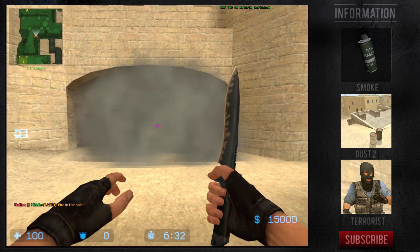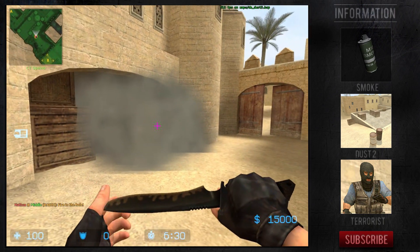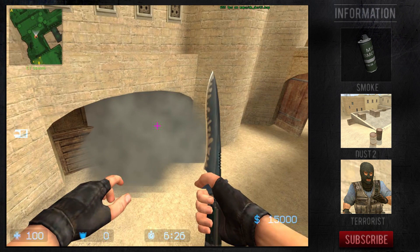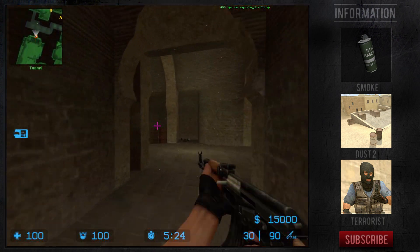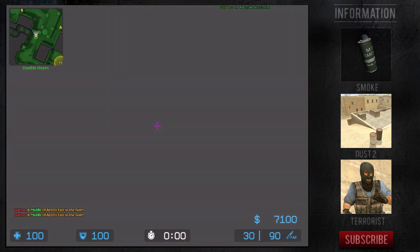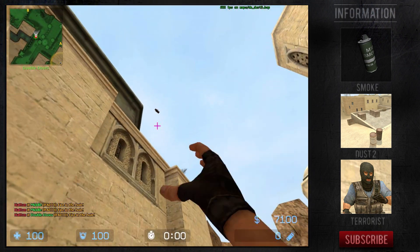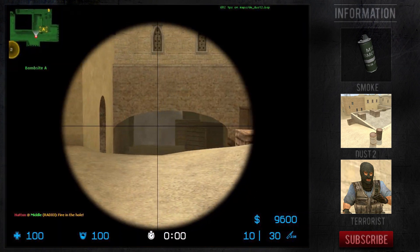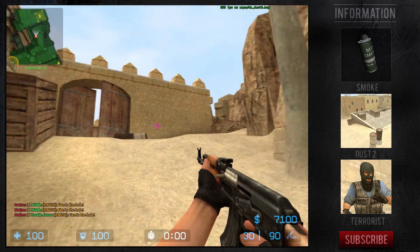The smoke lands outside CT spawn. This can make for a very effective B split or even a solid spot to kill rotators on an A plant. On a B split you'd normally have two terrorists go through tunnels and three going middle to B ramp. The players working B ramp always stand the chance of being shot in the back from any CTs rotating off A. This smoke provides some cover and helps them get onto B site safely.